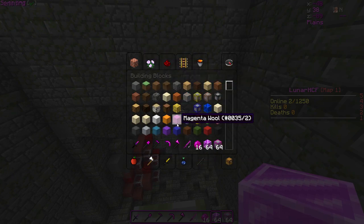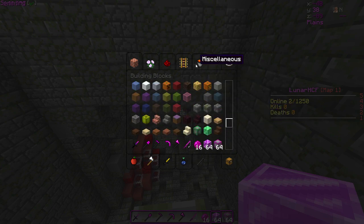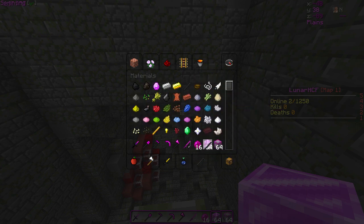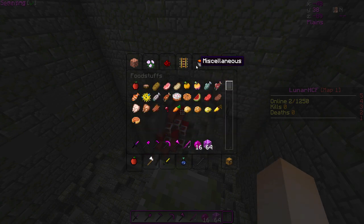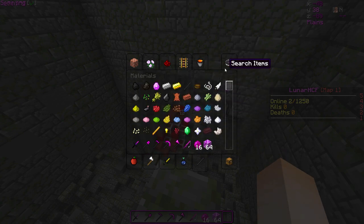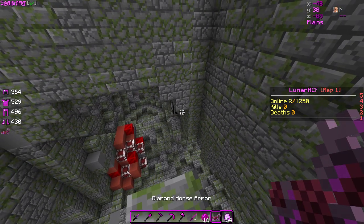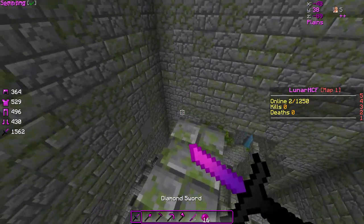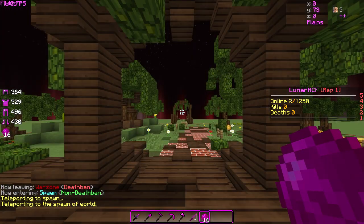I don't really know where he got the blocks from — I don't know if it's like a Faithful edit or something. I honestly have no clue. I also did the stick; I know that's not really a big deal, but I just wanted to make that fit along with it. And then the last thing is the diamond — well, actually, and the horse armor. The diamond's here.